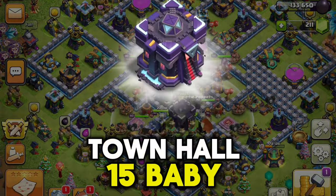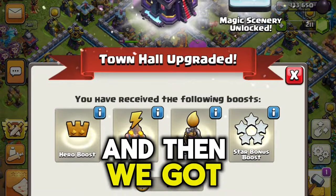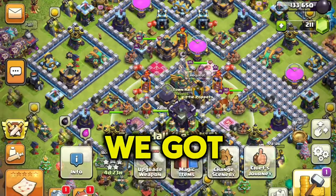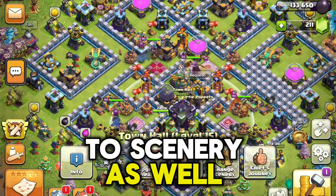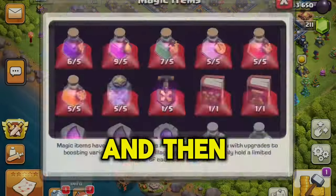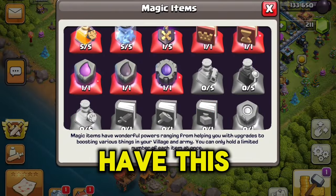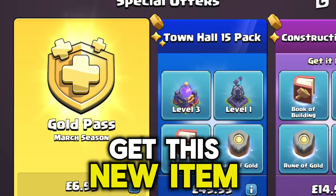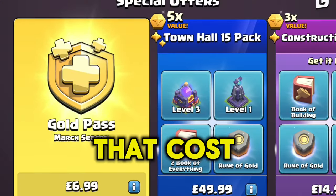Town Hall 15! We've got a five-day hero boost, star boost, power boost - you name it, we got it. We've got new scenery as well. And then we're gonna use this item and we can get this new item in the shop.